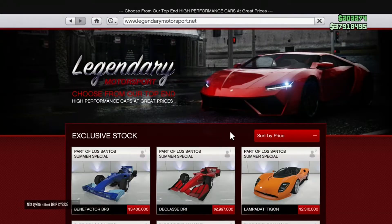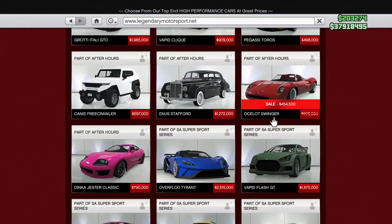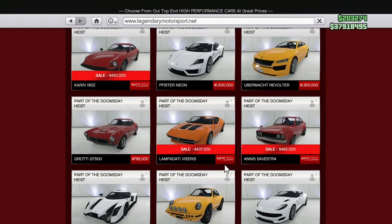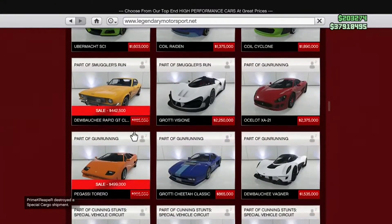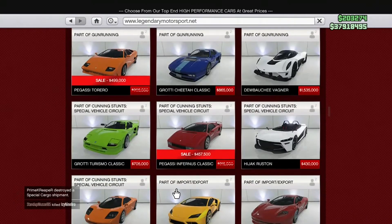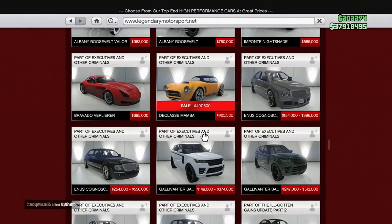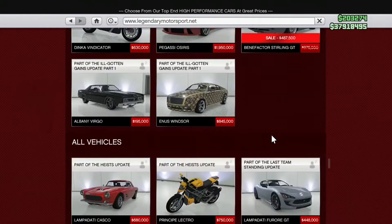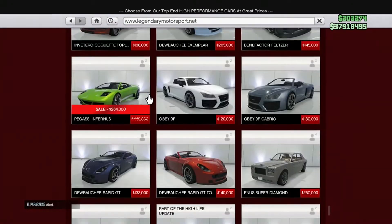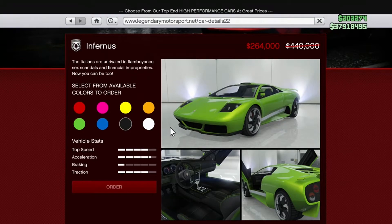In Legendary Motorsport, we have the exact same cars we've been seeing for pretty much all eternity — nothing new. There's the Swinger, the 190Z, the Lampadati Syvestra, the Rapid GT, the Rayo, the Infernus Classic, the Mamba — which is a great car — the Sterling GT, the Z-Type. The one new one this week is the Pegassi Furnace, which is somewhere around 40% off.